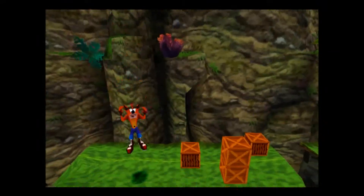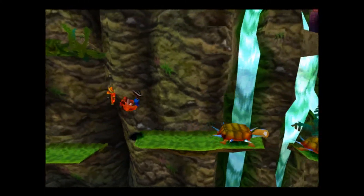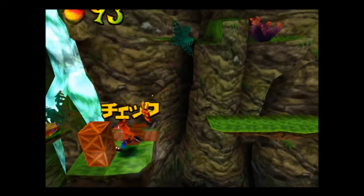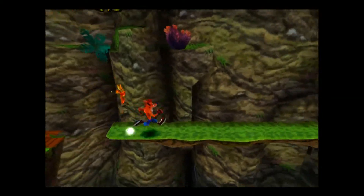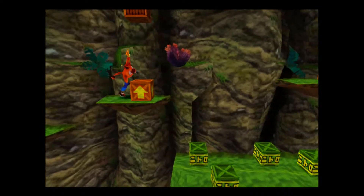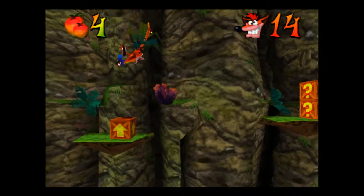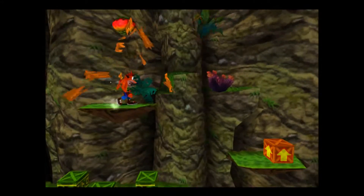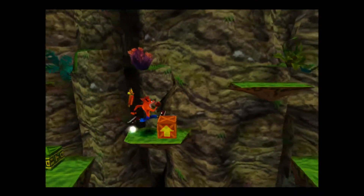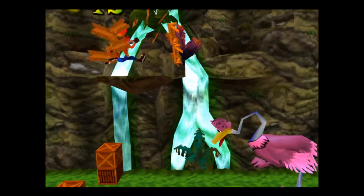Now we're going to body slam through the gate here and then destroy these boxes up ahead. We are now officially in the skull route challenge and there will be a bunch of nitros up ahead which definitely have writing on them — you should be able to see them quite clearly from here. Now we're going to continue and do a skid jump across here, otherwise we'll fall into the nitro pit and could lose a mask. Just showing you the different nitros again.